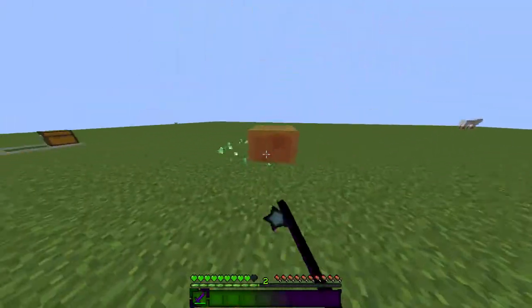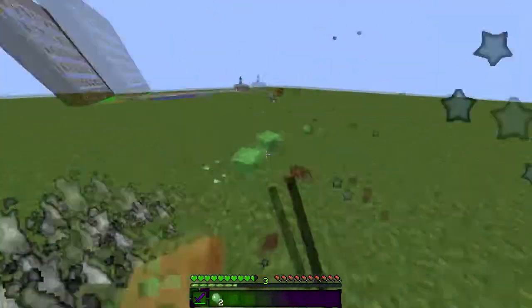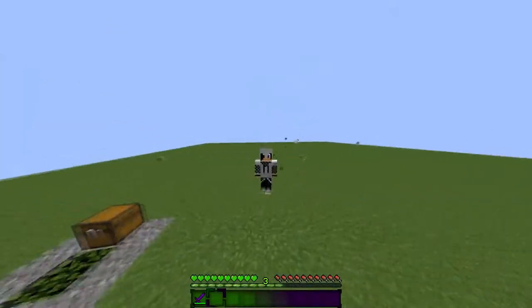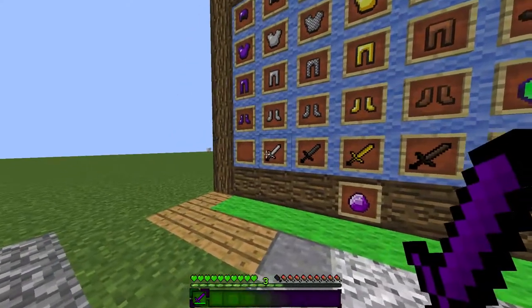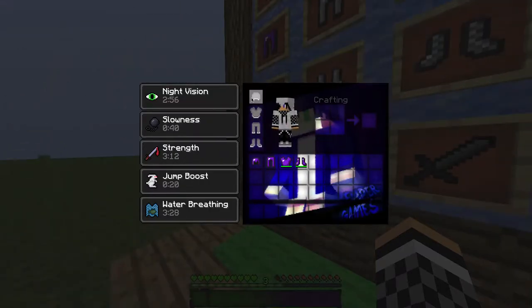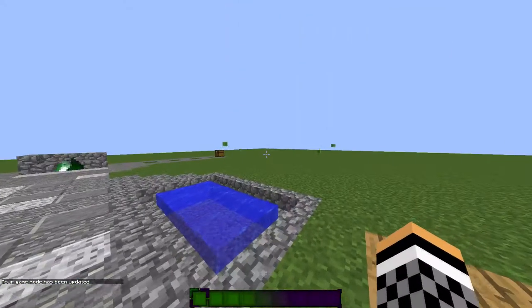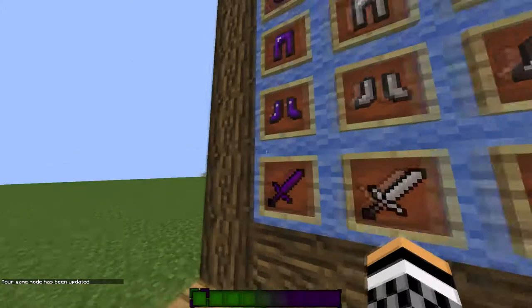Let me just get this diamond sword out. I have a lot of potions. As you can see in the inventory, we have my render — basically my profile picture — with nice armor templates. Let's go into creative and clear this out and change this into peaceful.